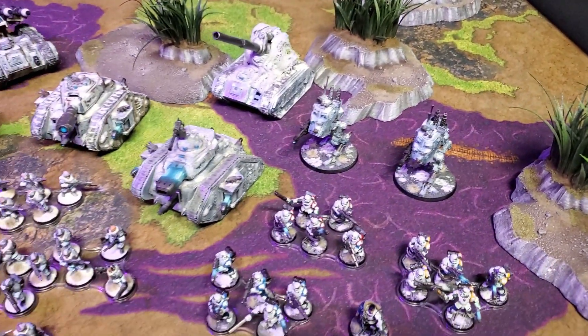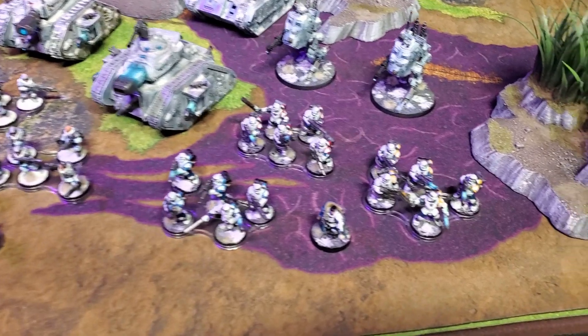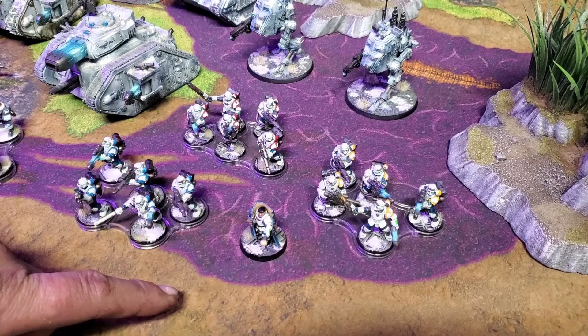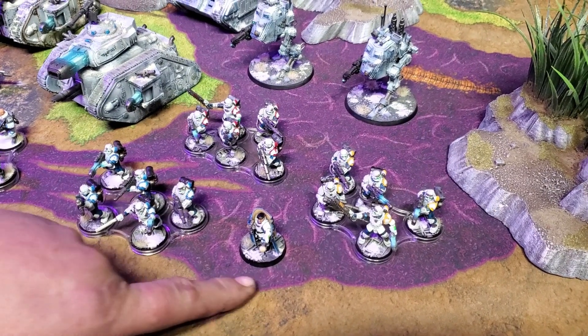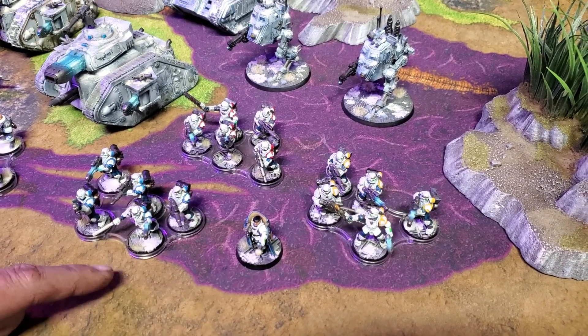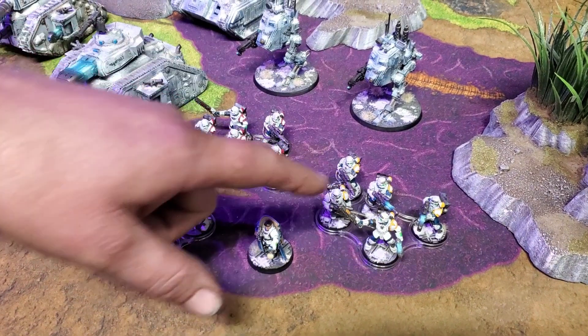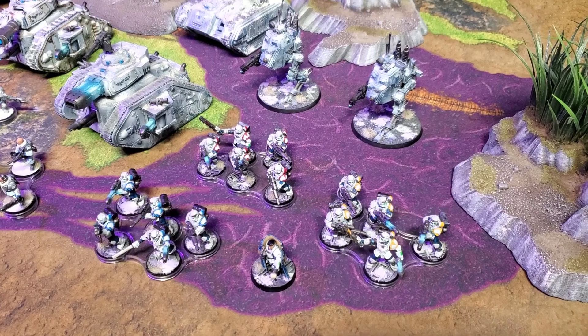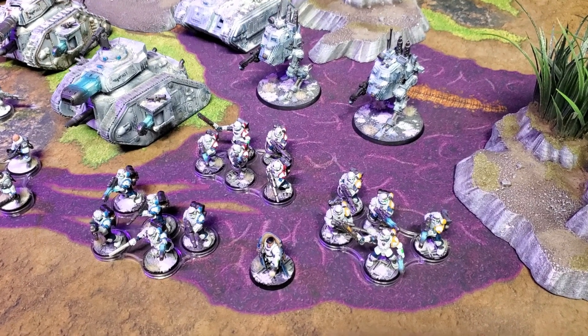The second detachment is the patrol of the Lambda Lions Scions, and we're going to be running the Tempestor Prime with the Command Rod, and three troop squads — three Scion squads with triple plasma: Plasma Pistol and two Plasma Rifles — just so they can come in hot.